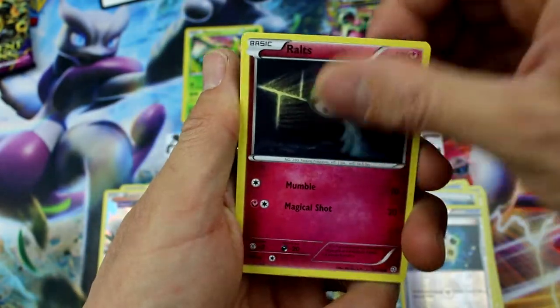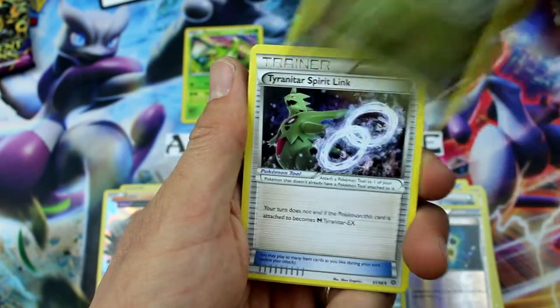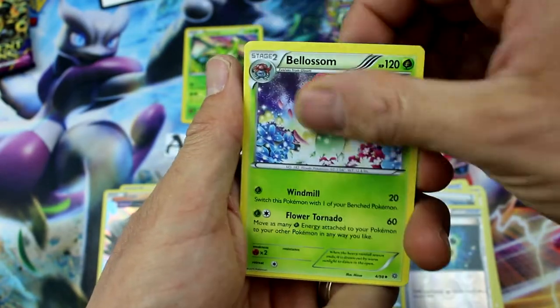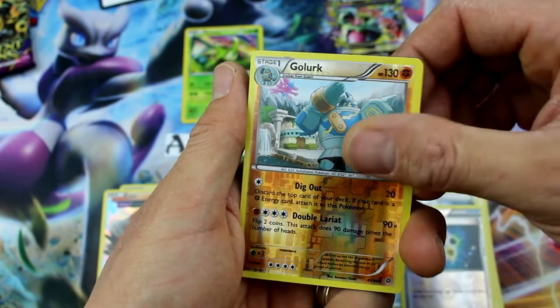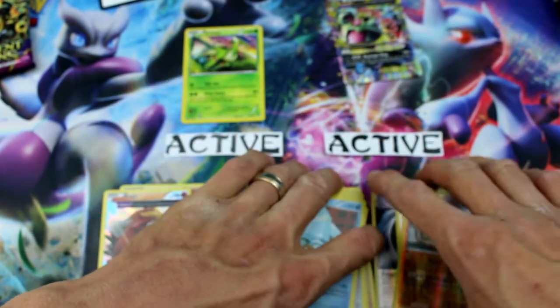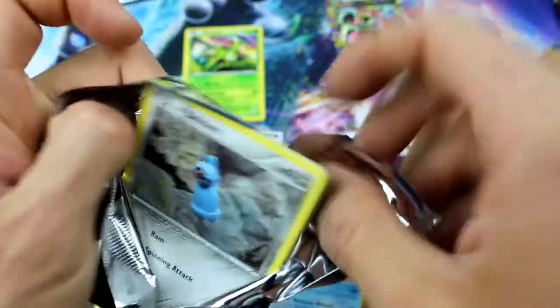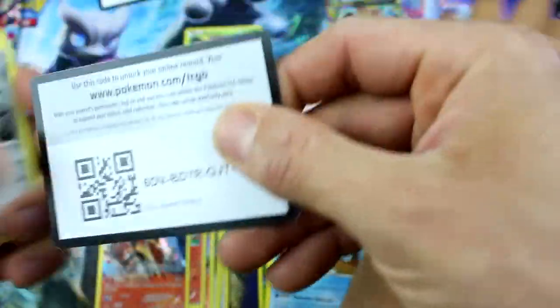Ball Toy, Wooper, Ralts, Magikarp, Golett, Sligoo, Tyranitar Spirit Link, Bellossom, Golurk Reverse Holo, and Registeel. Is that how you say it — Registeel? I don't know. Anyways, I used to play with him in my online deck but I got tired of him — he only does 70 damage, he's just a defensive guy.